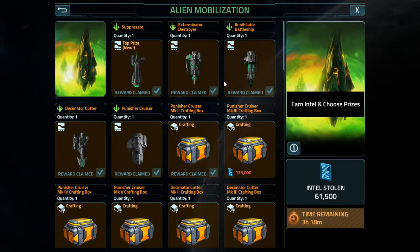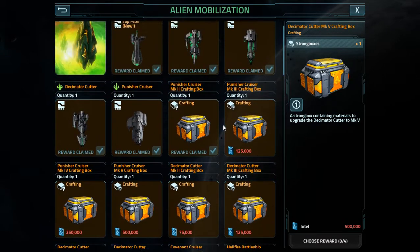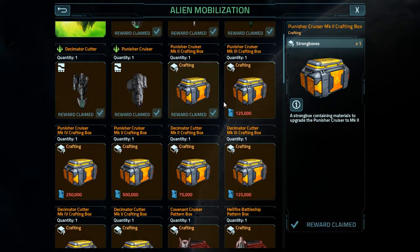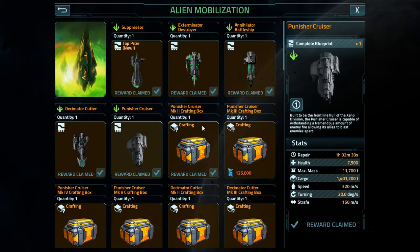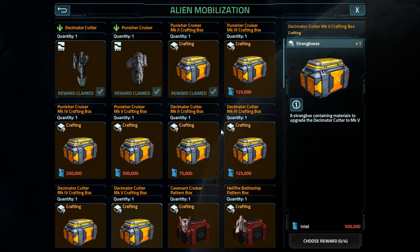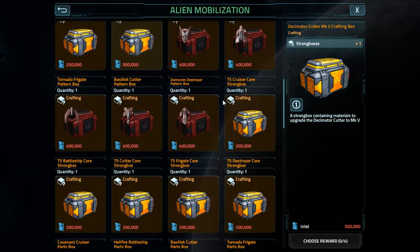The alien mobilization could have and should have been more well thought out. Especially these boxes - they're just a rinse and repeat of what we can already loot. High level players can easily loot these; it doesn't even have to be a coiner, just a person who's got an unnaturally strong Punisher Cruiser fleet, and you can loot just about any of them if you're skilled.